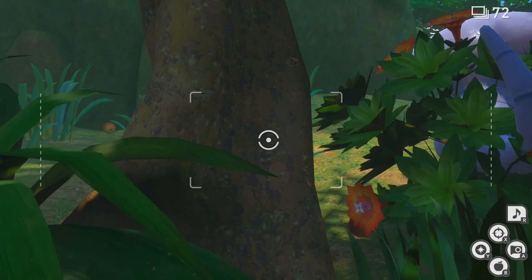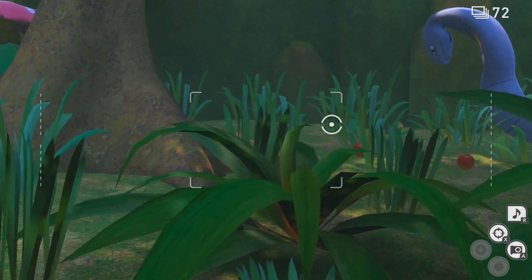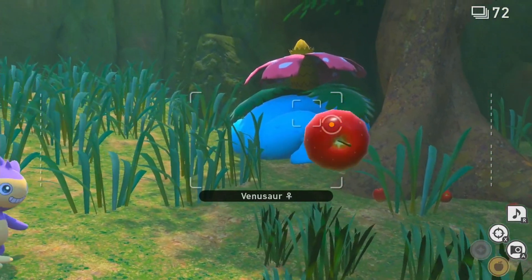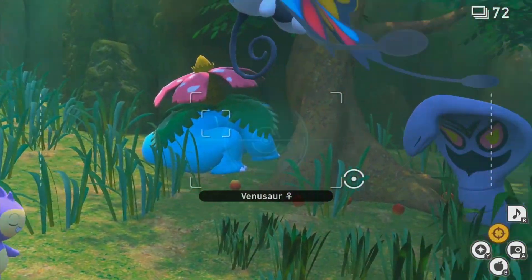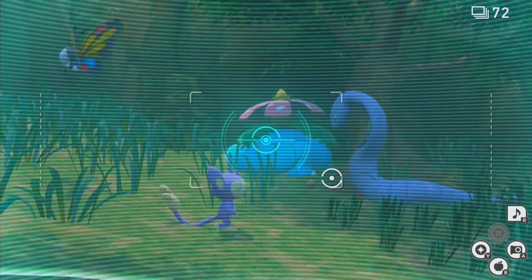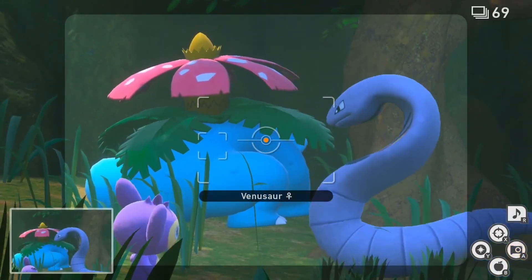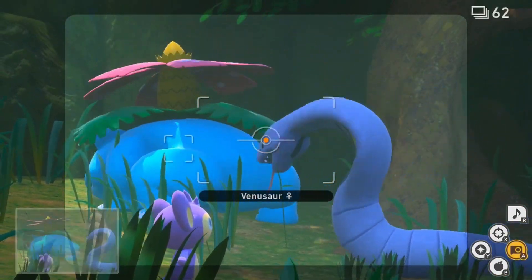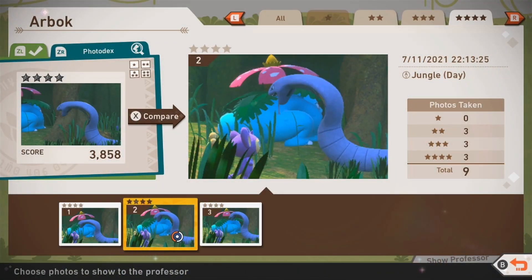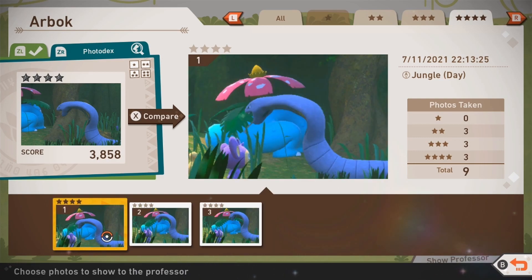Then use some fluff fruit to lure Arbok over to the Venusaur. Once Arbok is actually near the Venusaur, perform a scan to wake up the sleeping flower dino. Catch a photo of Arbok screeching at Venusaur, focusing on getting as many additional Pokémon in the picture as possible. Choose a picture that has as many Pokémon as you could possibly get, and also one that has Arbok facing you as much as possible in order to achieve that diamond star status.